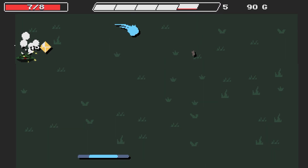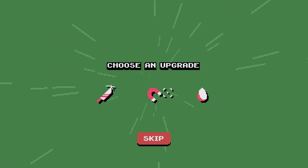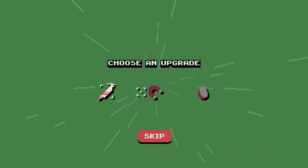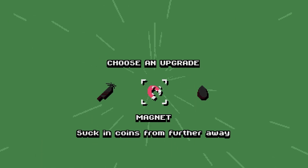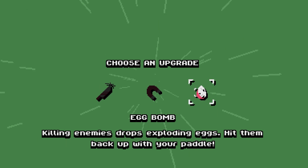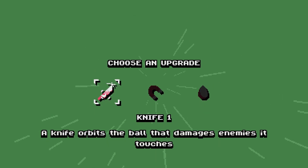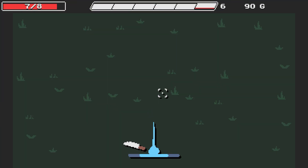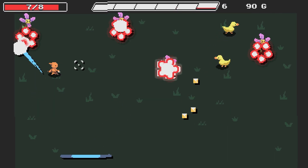I'm not sure what it's going to be like later on, but right now I'm loving it. Oh, choose an upgrade! A knife orbits the ball and damages enemies it touches — I like that. Suck in coins from farther away could be a possibility. Egg bomb: killing enemies drops exploding eggs you hit back with your paddle. The knife sounds really fun — knife level one, so we can probably get more knives around the ball.